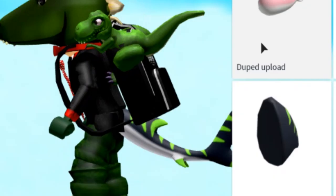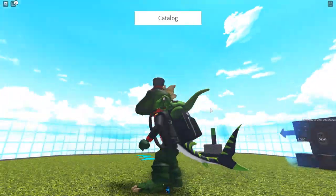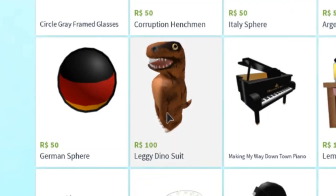Can I check the tail? Oh, that looks so cool. That actually looks really cool on me. I think it looks kind of cool, but I won't wear it. I like my tail. There it is. Leggy dino suit. 100 Robux.